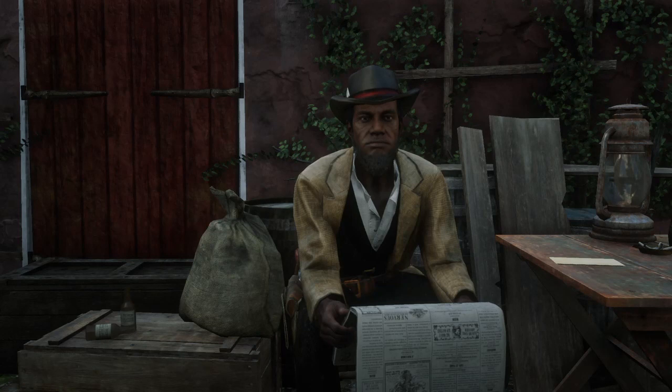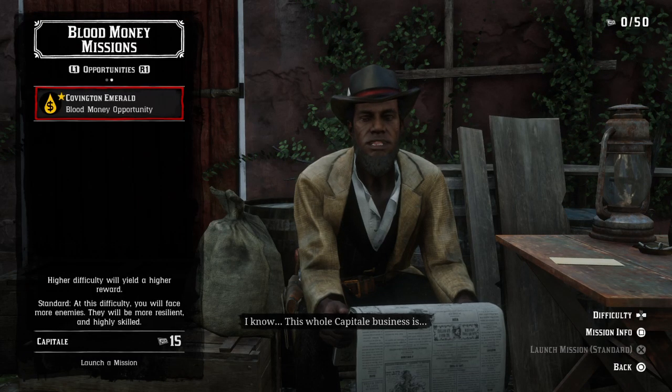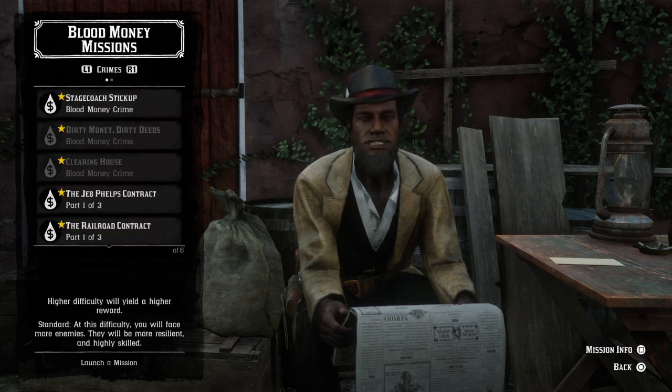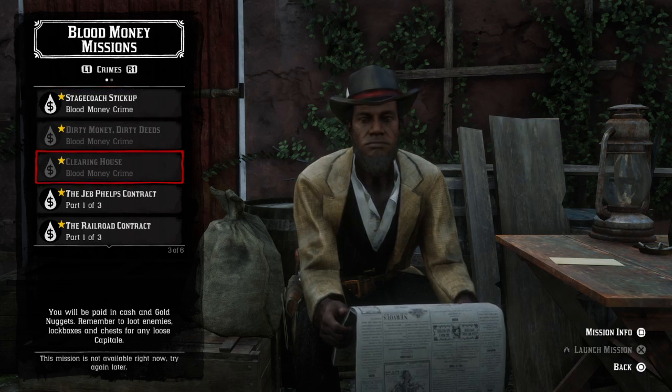You're going to hold Triangle — and again transfer that. Under Crimes and Opportunities, the Opportunities give you 15 Capitale for the Covington Emerald. The Stagecoach Stick Up is a Blood Money Crime. There is also Dirty Money Dirty Deeds and Clearing House.